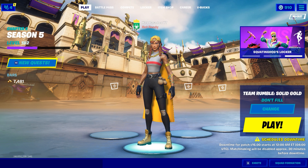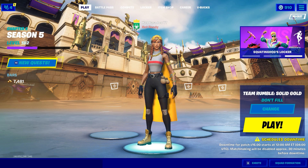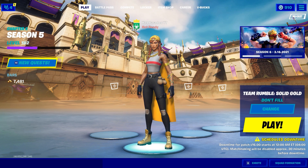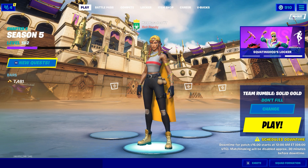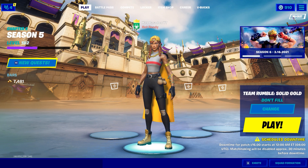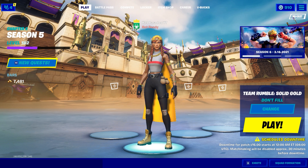If you guys haven't seen the connection yet: Chapter 2 Season 5's map lined up perfectly with Chapter 1 Season 5's map, which could back up the fact that there could be another wolf skin parallel to Chapter 1 Season 6. And even more to back up my theory, the primitive style of things would be for like wildlife or wolf, and that could be a connection as well.